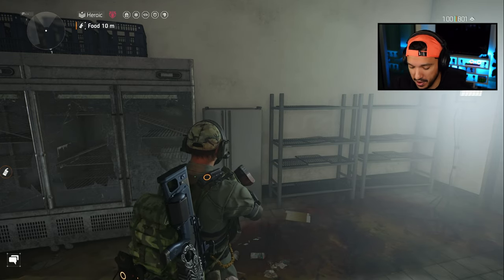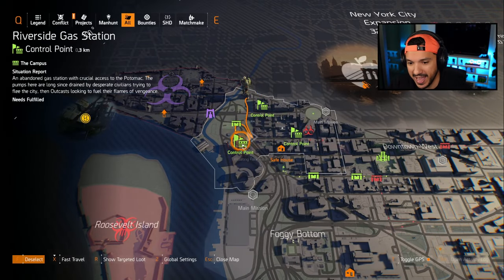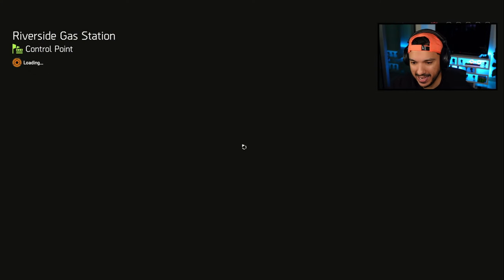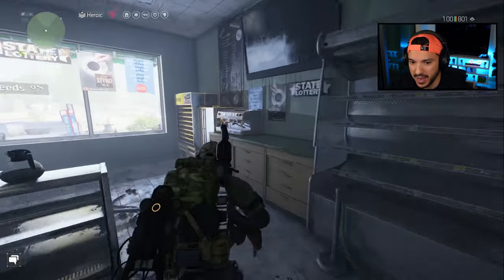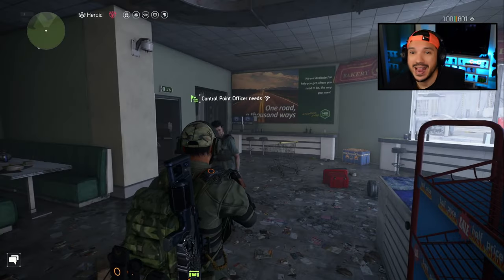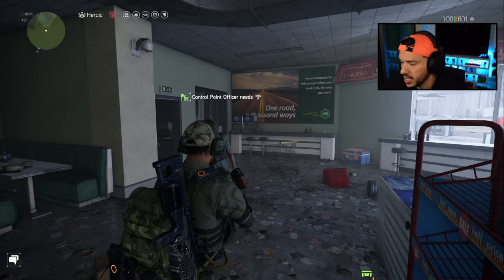The next pair of eyes are going to be right here at this Riverside gas station. We already have it taken over, so it's easy — we'll just go in there and take those eyes right away. We fast travel there, go in, and boom — we have our third set of lion eyes.